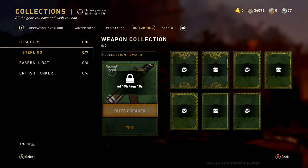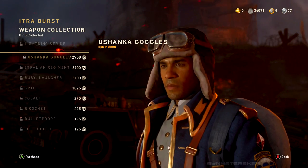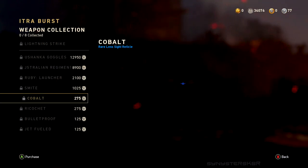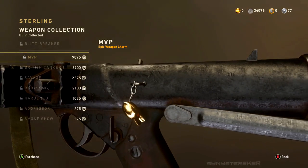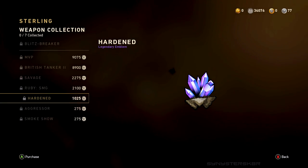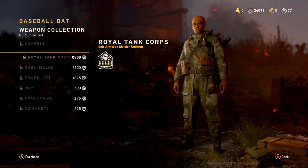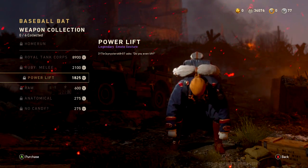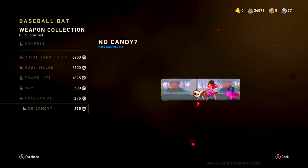There are about four Blitzkrieg-specific collections, and the other weapons can be found in the Operation Overlord collection list with around four to six new collections to work towards. One of them is Australian-themed — shout out to all the Australians subscribed to the channel. You can see new camos, weapon charms, emblems, calling cards, reticles, and uniforms. One standout is the Ruby camo, which looks like an awesome red pinkish diamond camo.